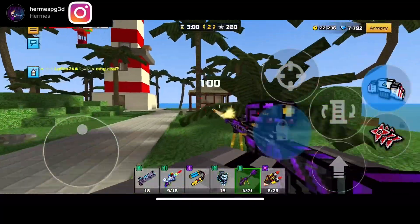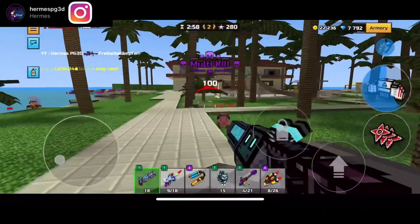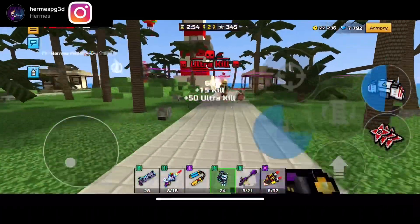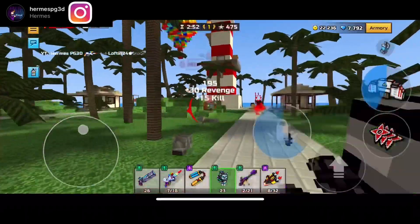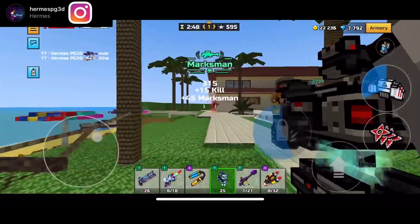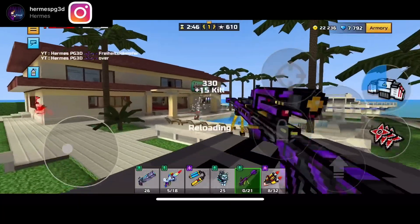I decided to use the Rocket Hands — I haven't been using them in a while. I actually had a very good kill streak going. I have an ultra kill streak. Let me just try and get one more kill. That is so satisfying. Let me just try and kill one more person — that was so clean.